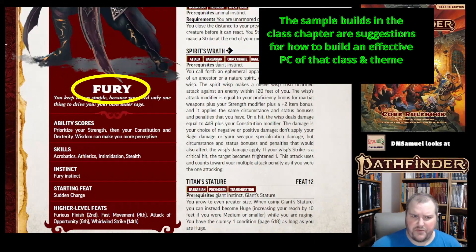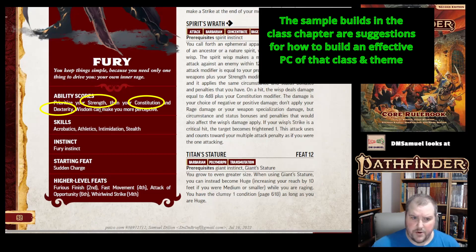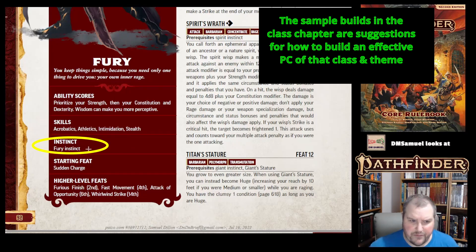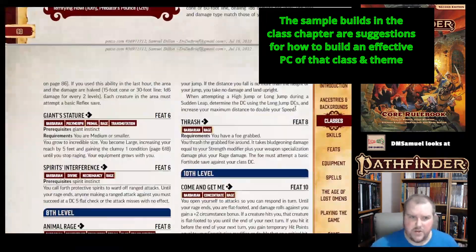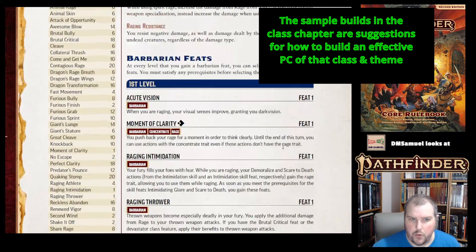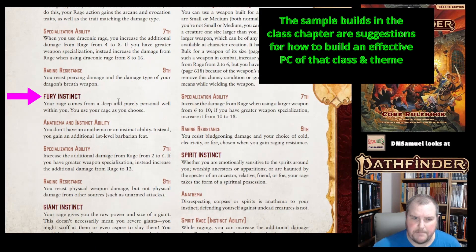The next sample Barbarian is the Fury Barbarian. You prioritize strength, then constitution, dexterity, and wisdom — same as the other sample. Again, only four skills because you didn't prioritize intelligence. They have the Fury Instinct and chose Sudden Charge as their feat. Sudden Charge is a two-action activity — with a quick sprint, you dash up to your foe and swing. You Stride twice and at the end make a melee strike. You can also use this while burrowing, climbing, flying, or swimming if you have the corresponding movement type.